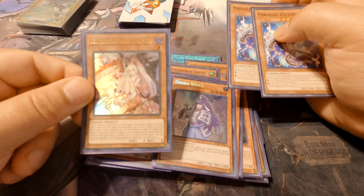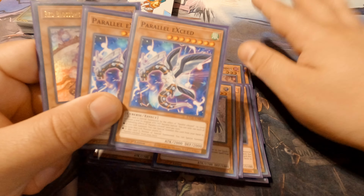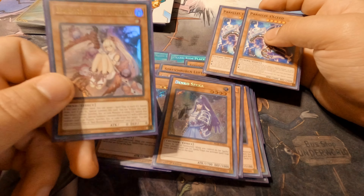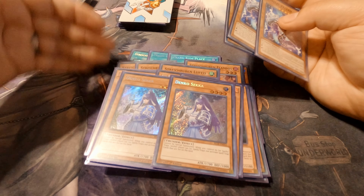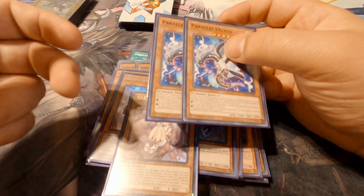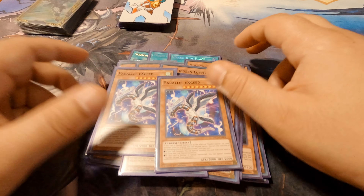Cards I would change out are Red Blossom on the Root and two Power Like Seeds — you just don't need these. Power Like Seeds can help make Abyss Dweller but it's not that big a deal, and Red Blossom on the Root is a cute tech card but in a deck full of amazing consistent combos it's just not needed. I'll probably replace them with a third Denko Sekka and two Ghost Ogre, or maybe a Terraforming and two Ghost Ogre.